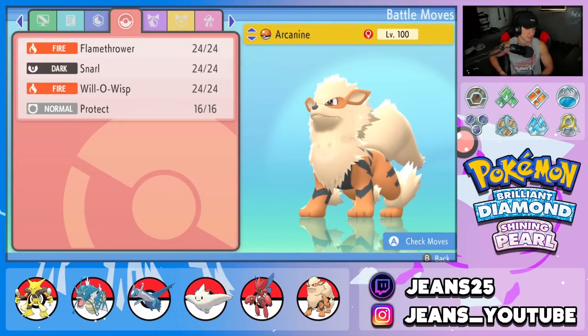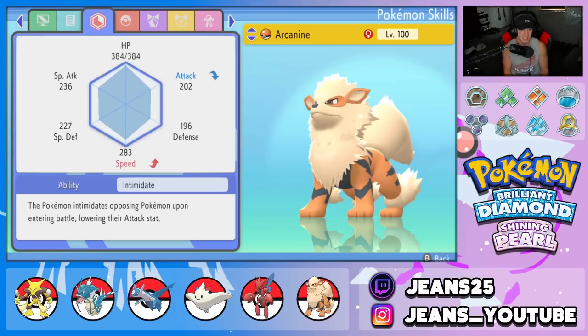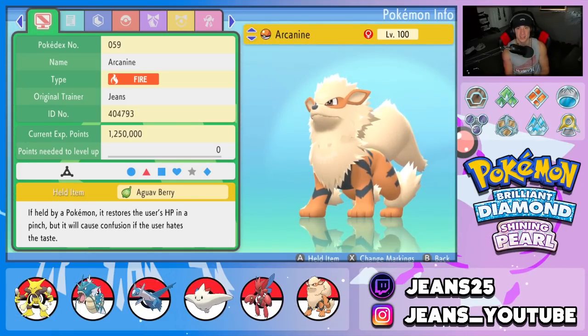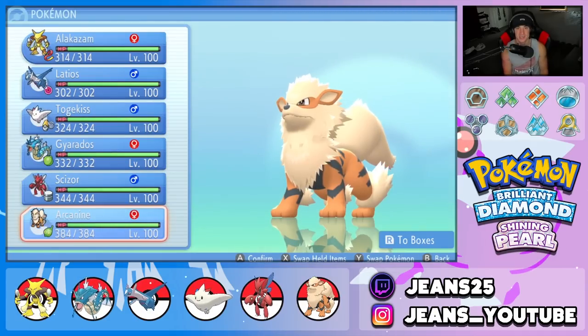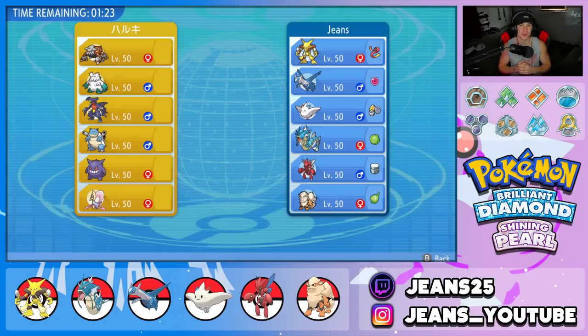Final Pokemon on the squad is my favorite Arcanine set — it just works so well. Flamethrower, Snarl, Will-O-Wisp, and Protect. Obviously Intimidate as its ability, and last but not least the Lum Berry. This Pokemon is so good at controlling battles with physical attack drops from Intimidate, Will-O-Wisp, and Snarl to control special attackers. That's the team preview — let's hop into the Coliseum and get some wins.